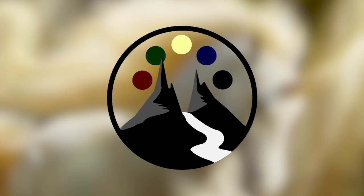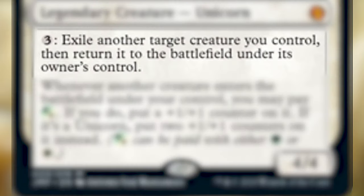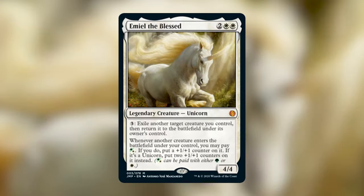This deck is on Emil the Blessed, which is a brand new legendary creature being printed in the Jumpstart set. Emil the Blessed is a legendary creature — Unicorn — that costs two white white. It reads: pay three generic mana and exile another target creature you control, then return it to the battlefield under its owner's control. Also, whenever another creature enters the battlefield under your control, you may pay hybrid green-white; if you do, put a plus one plus one counter on it.